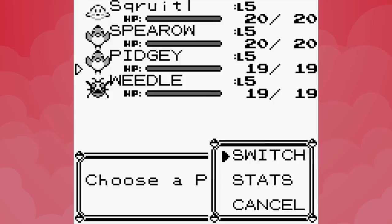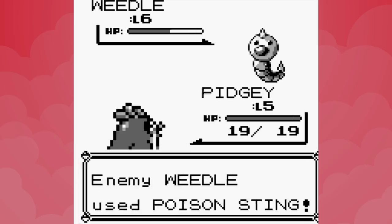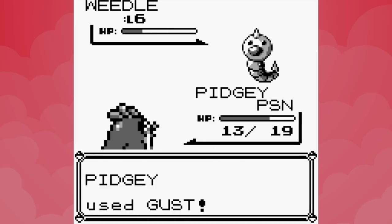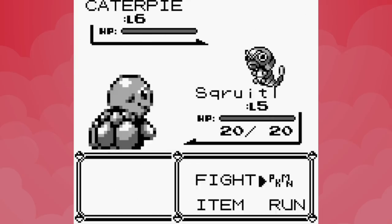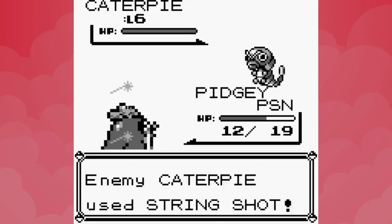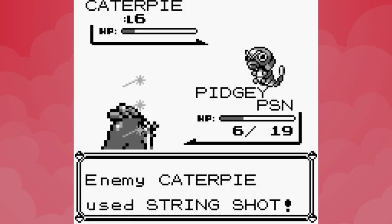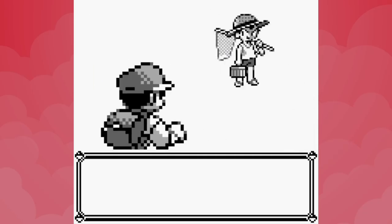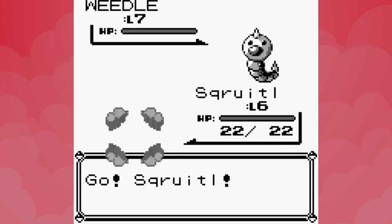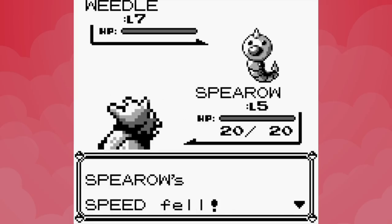There's only one mandatory battle in Viridian Forest, but our primary goal is to level Squirtle up to 8, so we'll be doing all three. Against the first Bugcatcher we'll be switch training our starter using Pidgey's Gust. Unfortunately in Gen 1 it's a Normal type attack, making this a lot harder than it would be in later generations. The Bugcatcher's Weedle leaves Pidgey poisoned, but with only two Pokemon and an obsession with String Shot, Gust is just about enough. The second trainer has a team of three, so this time we're going to be using Peck.